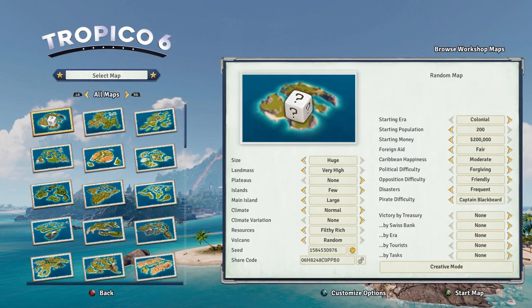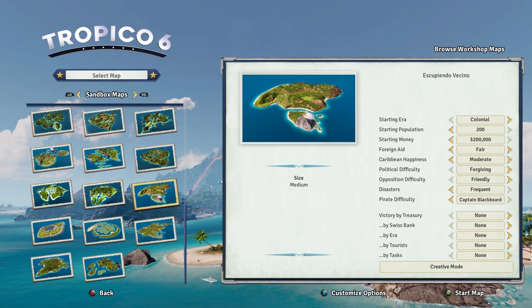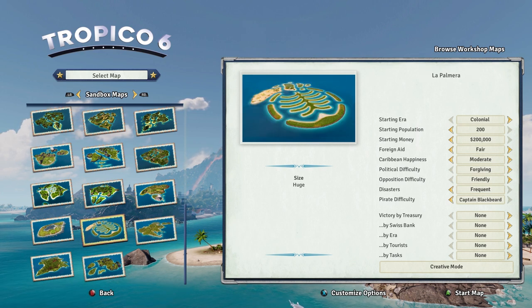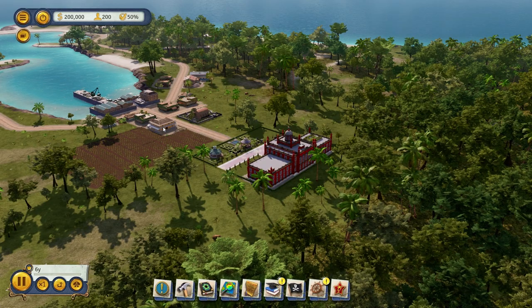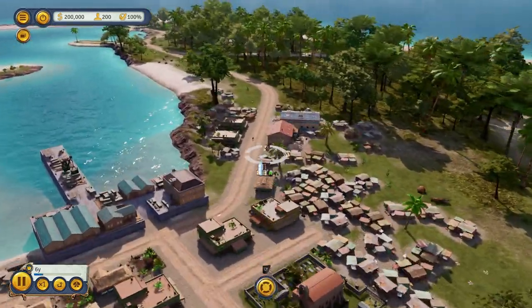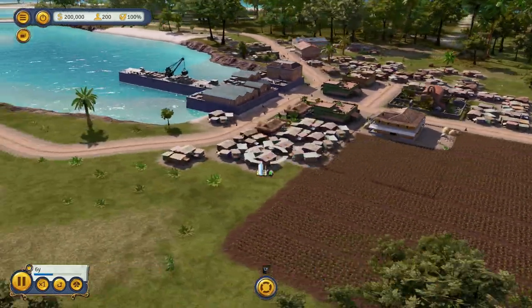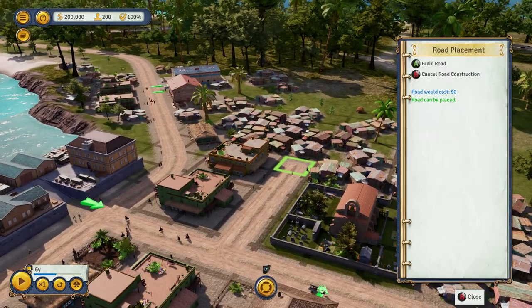We'll take a look at the Sandbox mode. Let's find a good map here. We'll go with this one. The first thing you need to do with Tropico — as you can see, you have tons of these little shacks. This is because there are no homes, no jobs, or anything on the map. So the first thing we need to do is clean out these shacks.